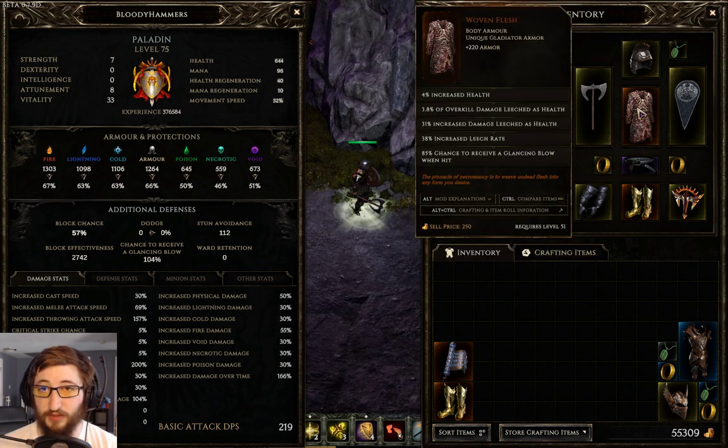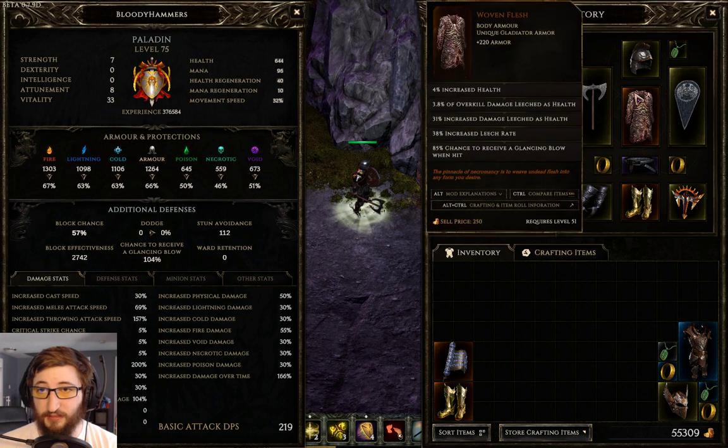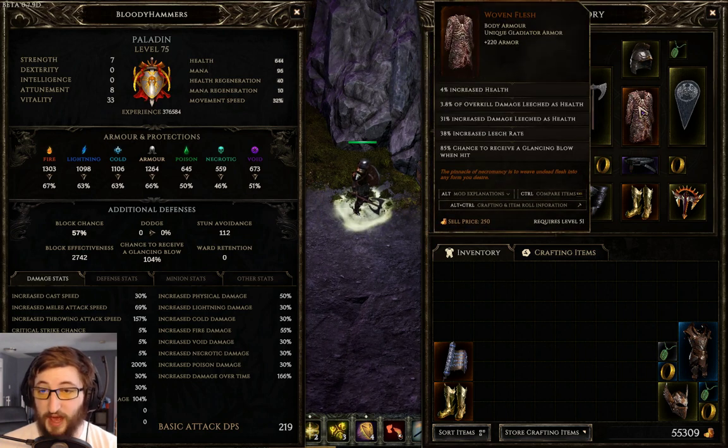Right now I have not crafted up better gear, so I'm still using Woven Flesh. I'd get bleed chance with axes on both helm and chest, and bleed effectiveness on both of those — that's the end goal for a huge boost in damage.